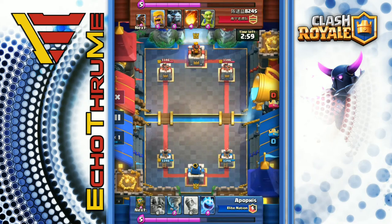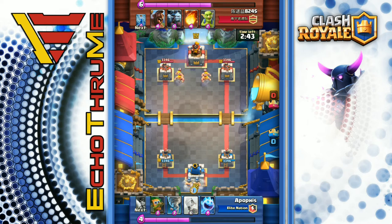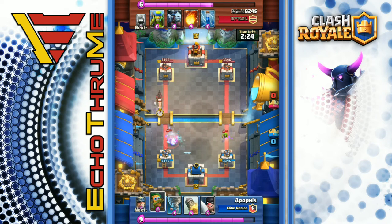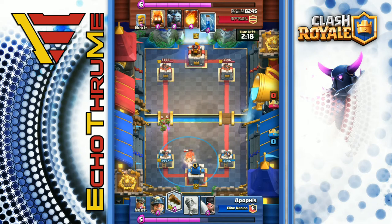Here we go — a level 12 versus a level 12. He's playing against 8245. He's got rocket, elite barbs, tornado, and ice spirit in his starting hand — really not the best starting hand at all. Barbarians are played by the opponent and he's going to split his elite barbs to work on those incoming max-level barbarians. That was probably a very smart play, countered them pretty well and able to cycle through his cards to get a better hand. The opponent had maxed-out barbarians, maxed-out goblins, level 12 spear gobs, and level 10 hogs — very high-level cards.